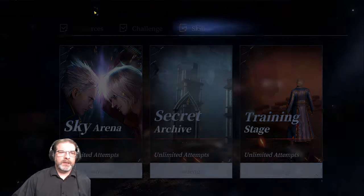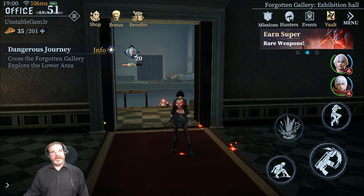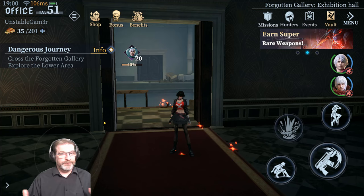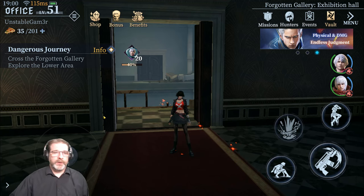We can't talk about progressing through the story and unlocking all the different game modes without talking about energy. In this game, energy refreshes one every eight minutes, which is pretty long — most games it's one energy every five to six minutes. Also, the cost of battles is pretty high: it's 30 energy per battle. So you're going to chew through that energy very, very quickly.